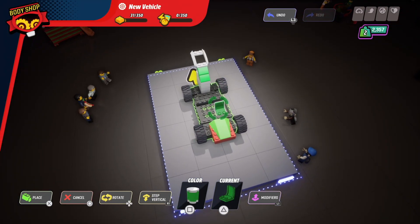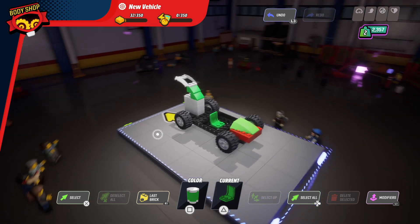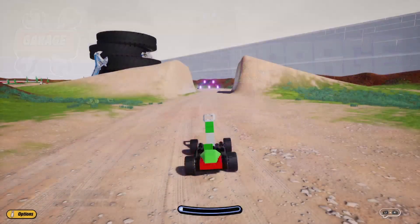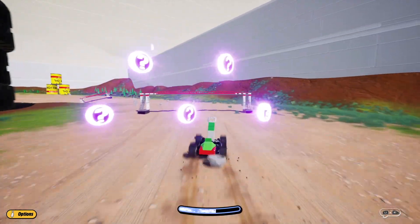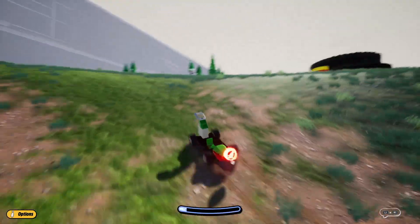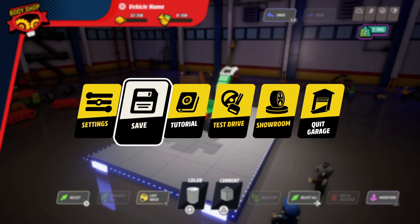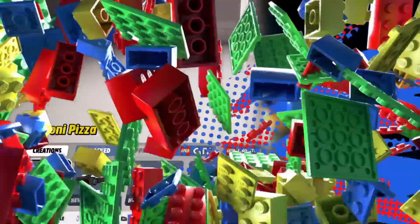Once you're happy with your build — we'll just put the seat in here as a final touch — you can choose to save it or test drive it. I actually accidentally built the car pointing the wrong way, but it doesn't matter at all — the game is flexible. As you can see, we're driving in the opposite direction than I was expecting, but it doesn't matter. This is where you can be as creative as you want; you don't really have to worry about if things would actually work in real life. Of course you can also put in as much time as you want.